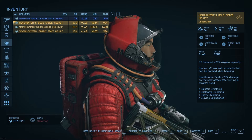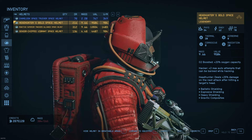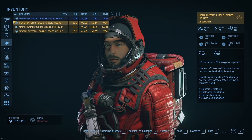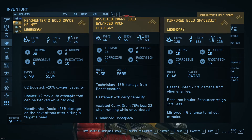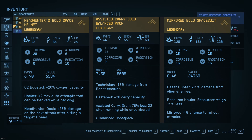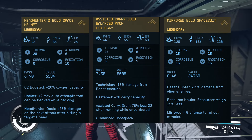This suit doesn't seem to have any scaling damage mitigation or anything significant. It's very much about exploration and gathering. We've got Hacker plus two, plus 20% oxygen capacity, some protection from alien enemies, Resource Hauler is nice, and Fastened is a nice 20 carry capacity boost. We'll go into this one in more detail later as well.